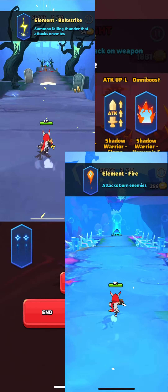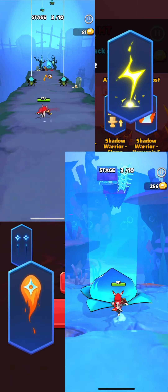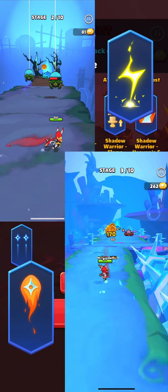We also have elemental skills. There are only two: Bolt Strike and Fire. Both of them are a good addition to arrow skills.